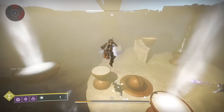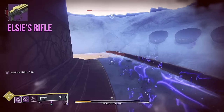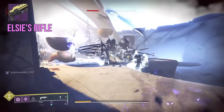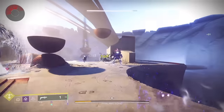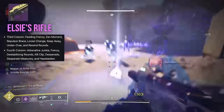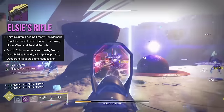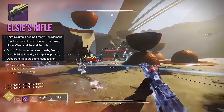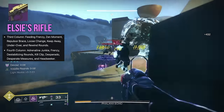Next up we've got Elsie's Rifle, better known as the Stranger's Rifle. It's a high-impact Void pulse rifle, so naturally it's gonna be a solid pick for PvP. In the first column you've got Feeding Frenzy, Zen Moment, Repulsor Brace, Loose Change, Keep Away, Under Over, and Rewind Rounds. The second column has Adrenaline Junkie, Frenzy, Destabilizing Rounds, Kill Clip, Desperado, Desperate Measures, and Headseeker. Right away for PvP, there are some great combinations. Keep Away with extra range, accuracy, and reload puts it in the top spot for the first column, even if you want to roll more lethal options like Kill Clip or Desperado instead of Headseeker.